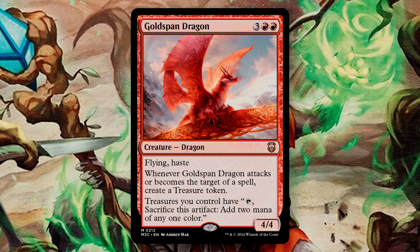Lastly, Goldspan Dragon has both Flying and Haste, and when it attacks or is targeted by a spell, you create a treasure token. Your treasure tokens can also tap and sacrifice to add 2 mana of any one color. We did lean a lot more into the enchantments in our upgrade, but I did put quite a bit of emphasis on utilizing treasure tokens as our primary ramp source. As we can see here, there is potential for explosive turns when you get a ton of mana all at once to play several spells and potentially push for a win.